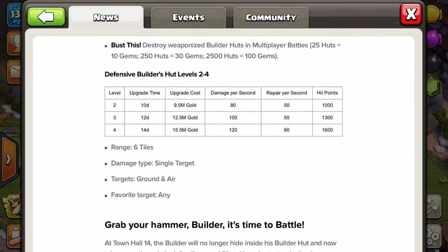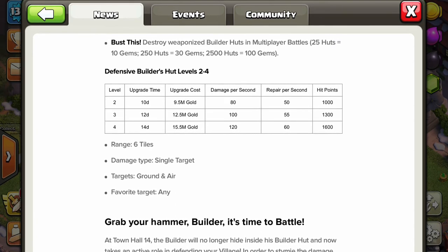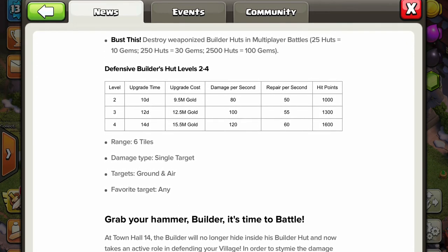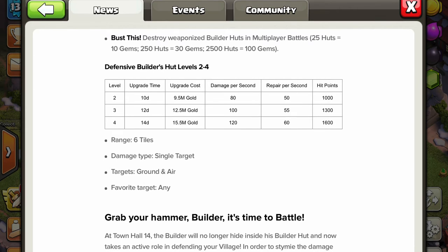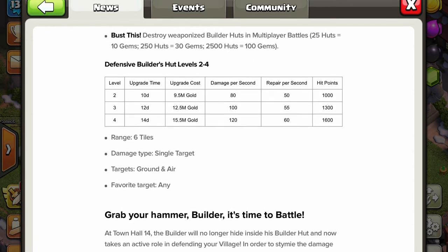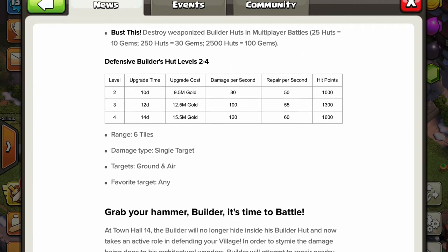Looking at the stats — not only are the battle builder huts being added, but there's also a new achievement called 'Bust This,' which involves destroying weaponized builder huts in multiplayer battles. You'll get 10 gems for 25 huts destroyed, 30 gems for 250 huts, and 100 gems for 2,500 huts destroyed. That seems like a big number, but it's definitely achievable — I've destroyed more than 3,000 normal builder huts already.